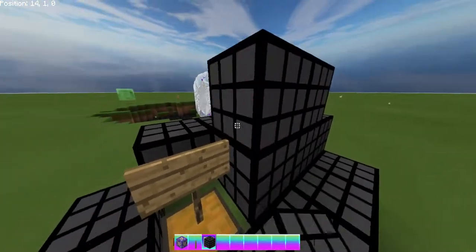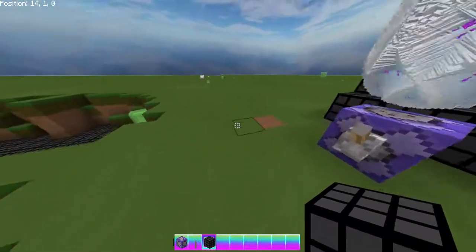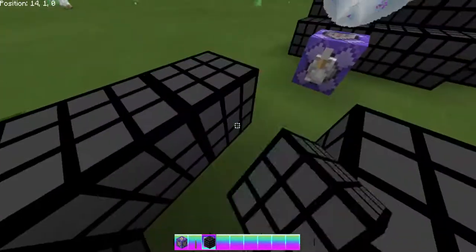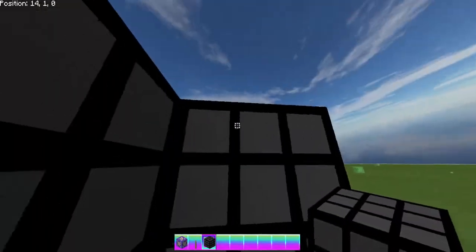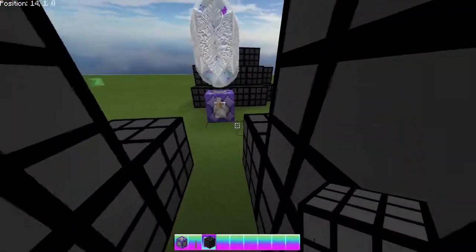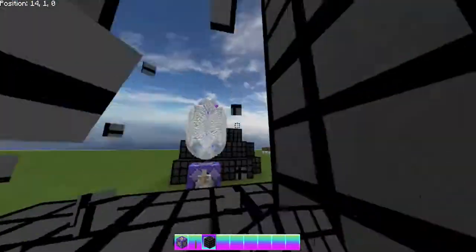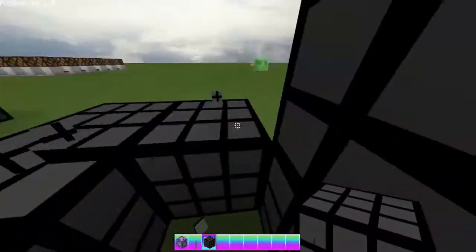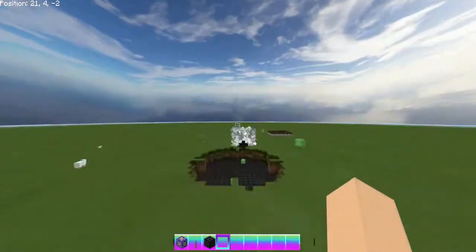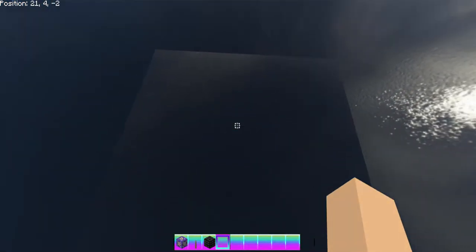I'll show you what it looks like so you can get a good idea of what's going to happen. I'm gonna build myself a nice little viewing area close up so that I don't get knocked into the abyss. Just gonna lock myself in with a bedrock area. The switch is up — ready to go — you can see my coordinates.